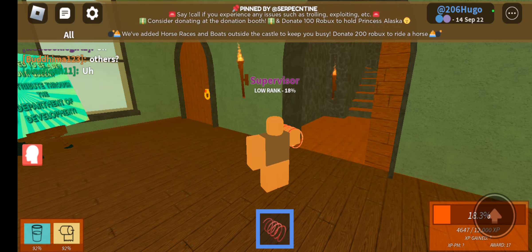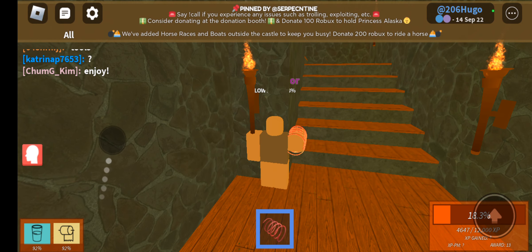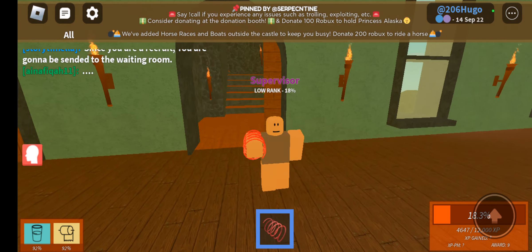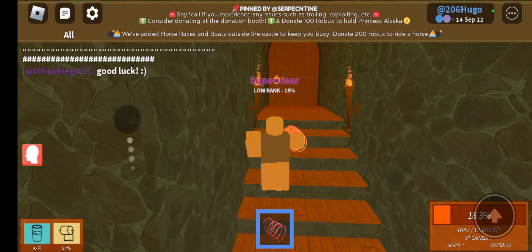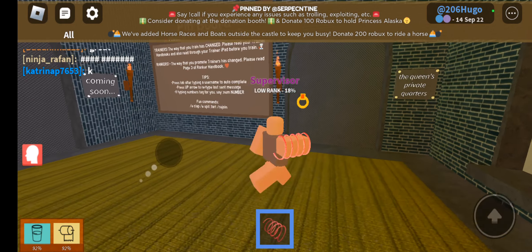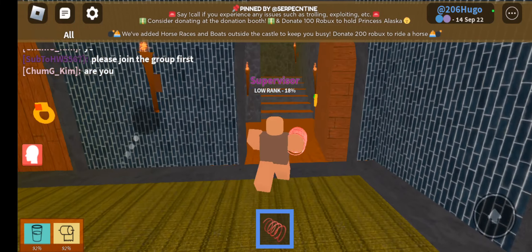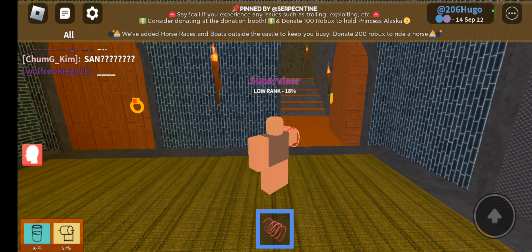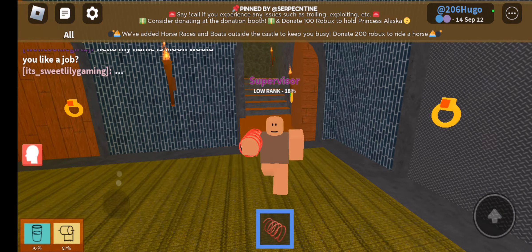Here are the departments. Currently we have Department of Media and Department of Development open, and soon to be opening is Department of Theater, so please apply. Here is the ranking room — once you're at 100% XP, come here and take a quiz to progress to the next rank. And here is the advisor room where you can get XP checks. Do not use the call command for XP checks — come here instead. Trust me, I did that once and got a strike for wasting valuable hour time.